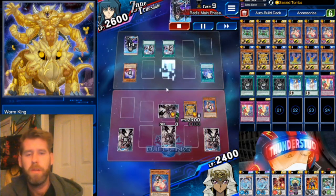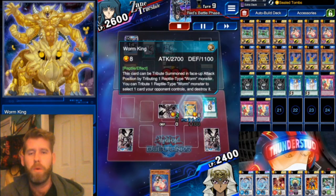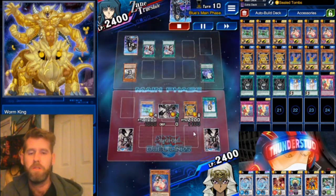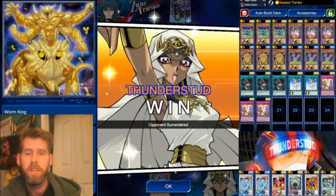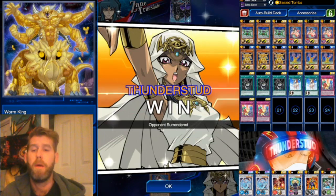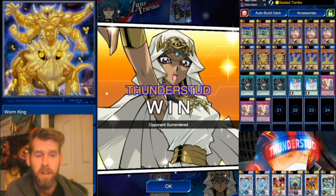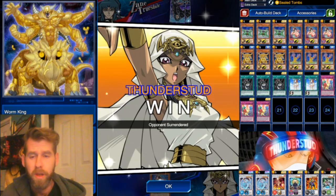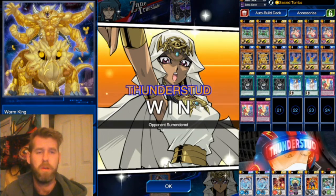We swing over Daedalus. He normal summons Neftys again — it kills our Lamia. We top-deck our third Lamia and swing over his monster. Tired Dragon tries to come out but Worm King hits it with Forbidden Chalice, shutting it down. Forbidden Chalice has been MVP across all these duels.